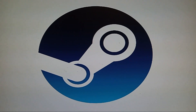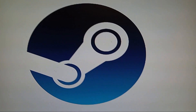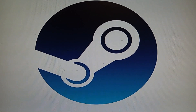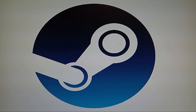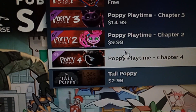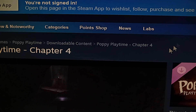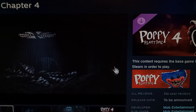Steam just got a huge update for Poppy Playtime. It's the middle of the night as I'm recording this — it came out yesterday, and I'm pretty sure the teaser is going to come today too. If I type 'Poppy' into Steam, look — Chapter 4. Poppy Playtime Chapter 4 is now on Steam. I cannot believe it. We're going to analyze all of the images to find out any secrets.